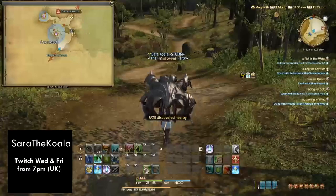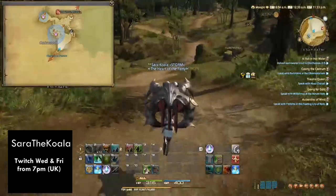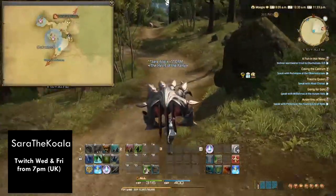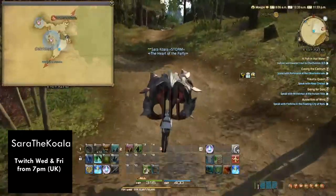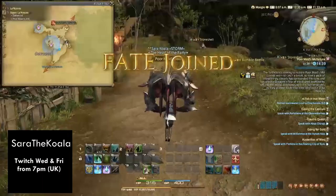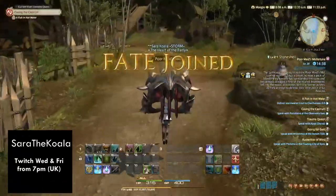When you go through this border here you'll find yourself in Oakwood. Keep following the path down and on your left you'll find Poor Maid's Mill, and then straight to the right of that, just across the pathway, there'll be the pontoon that you need to stand on in order to get the quest done.